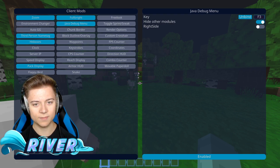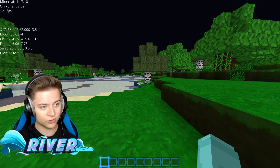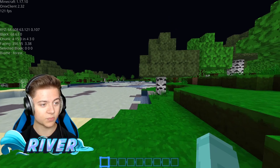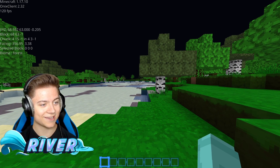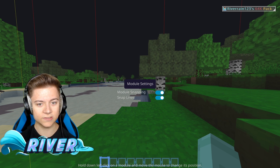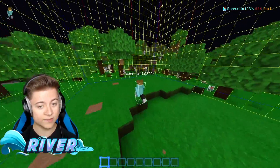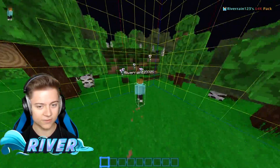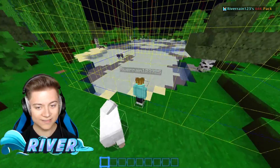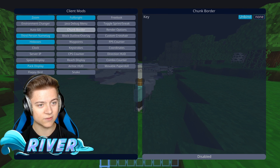We got a Java debug menu — I actually don't know what this looks like. As you can see, we got the whole Java debug thing over there. I don't really know what you need that for, but it looks like I'm a hacker or something. Let's take that off. We also have a chunk border, which I think is brand new — I've seen it on a couple other clients and I'm really happy to see they've added it here. We got this super cool chunk border — this is actually a 10 out of 10 feature for real.